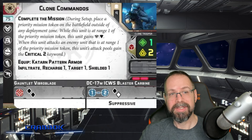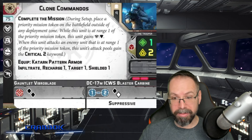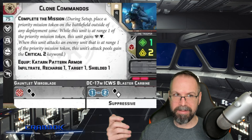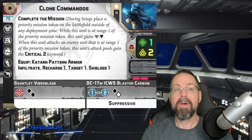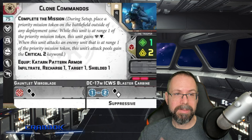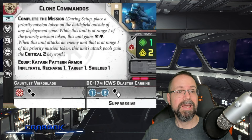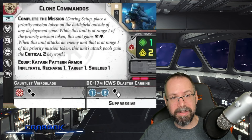Shield tokens have to be spent during the Modify Attack Dice step, so you're not going to be able to roll your dice and then say, 'Oh, I didn't roll enough blocks, now I'm going to spend the shield.' You kind of have to do it first. But the cool thing is you can do that to cancel out a crit if you're in heavy cover, which of course you should be able to be if you're doing Infiltrate and all of that other good stuff.